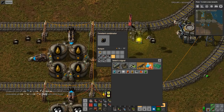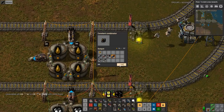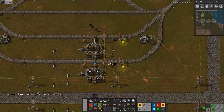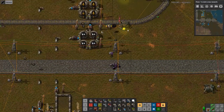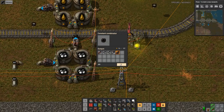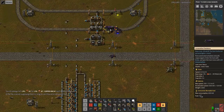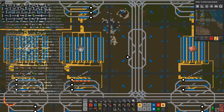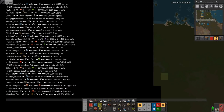The requester priority has to be minus 1,000 — whatever — which means you will only request this when nothing else is requesting it. This one should also have a lower provider priority, because I only want to take from this location when there's no other place I can take it from. Electric engine found — okay, I think that's actually a good sign. If we look for some black space in the background, the fact that this says 'no electric engine' does not mean we didn't transport some electric engines.